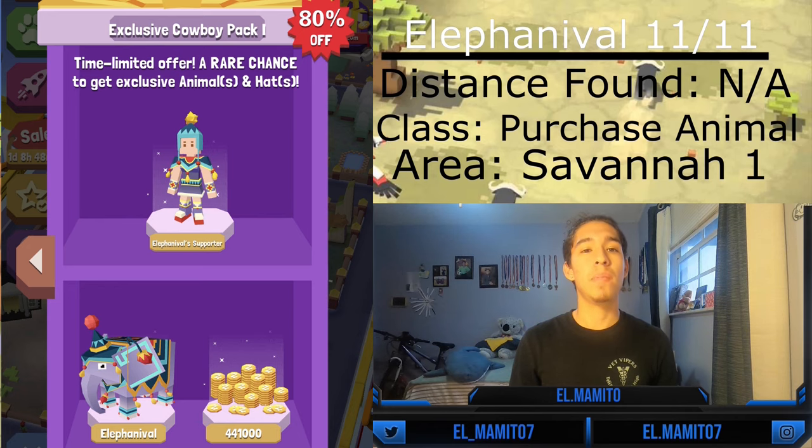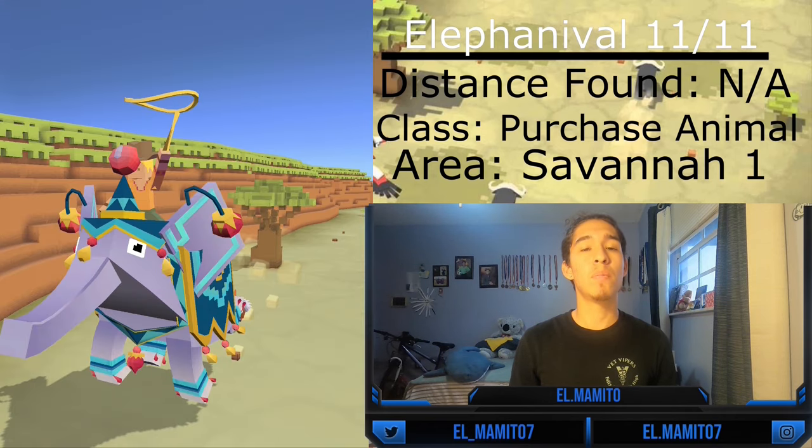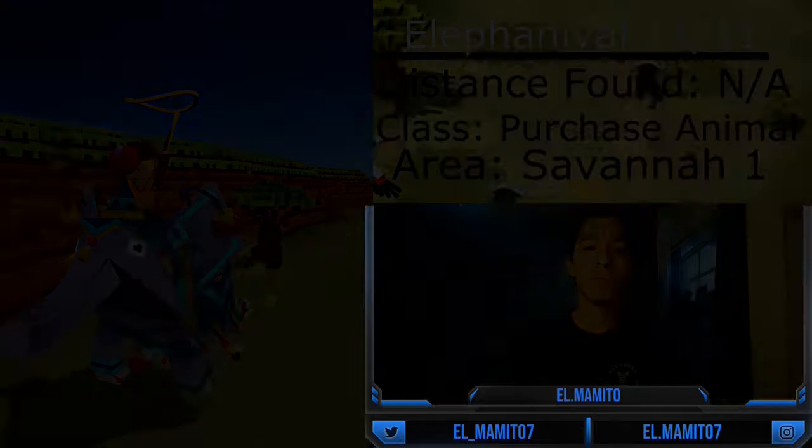Lastly, the Elephant Nipple can only be purchased as part of the Exclusive Cowboy Pack One, and it cannot be mated — it doesn't have an animal baby or sidekick. This is the eleventh elephant in the game and the only one I personally don't have.